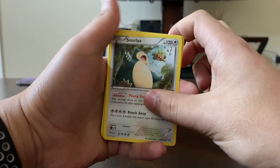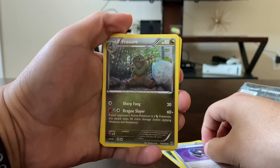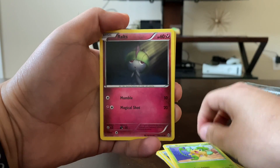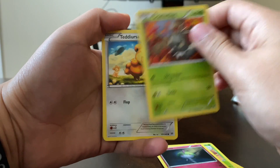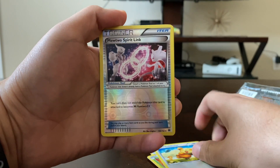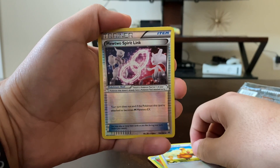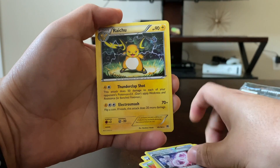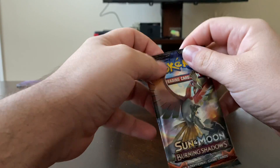First thing we have is Snorlax, Heavy Ball, Furfrou, Hippopotas, Pansage, Roserade, Scatterbug, Teddiursa, reverse holo Meowth, reverse holo Mewtwo Spirit Link, and our final card is a Raichu.